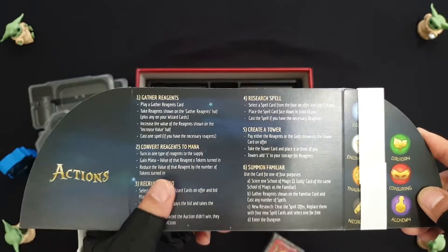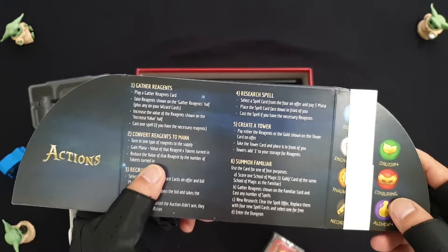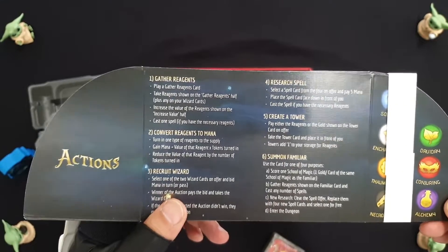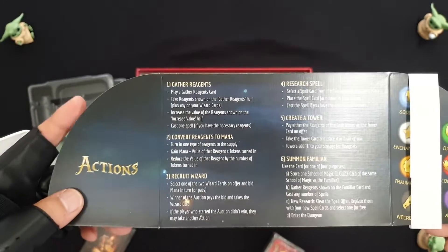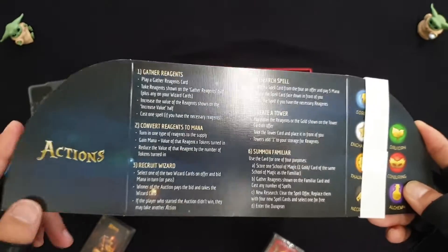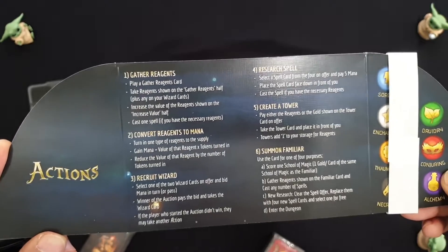Your second action is you sell a number of resources as I explained earlier. Based on the current market rate, you get that value in mana per resource sold, and then the market value decreases. So in that previous example where it was at 10, you sold 4, you got 40 mana, and then you reduced it from 10 down to 6.